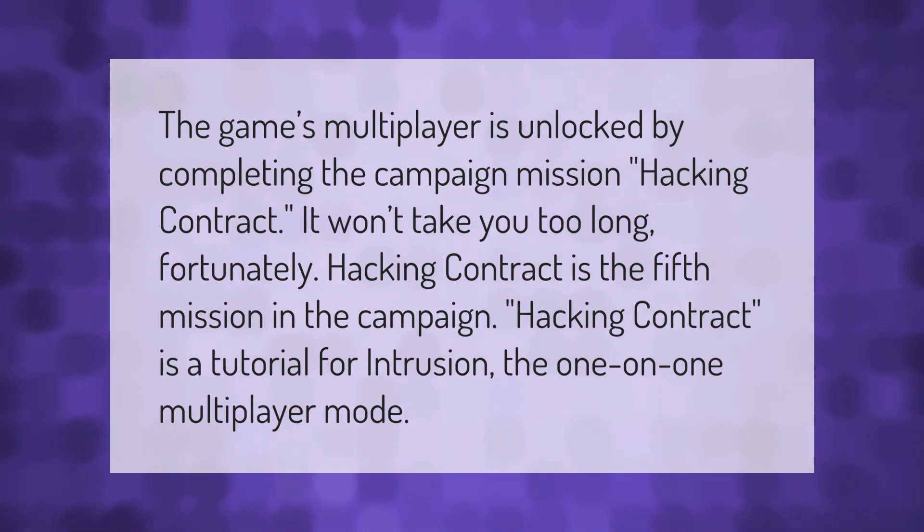The game's multiplayer is unlocked by completing the campaign mission Hacking Contract. It won't take you too long — Hacking Contract is the fifth mission in the campaign. Hacking Contract is a tutorial for Intrusion, the one-on-one multiplayer mode.